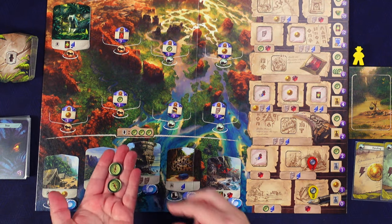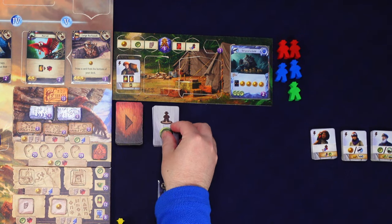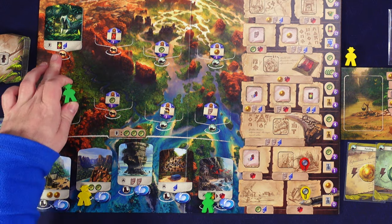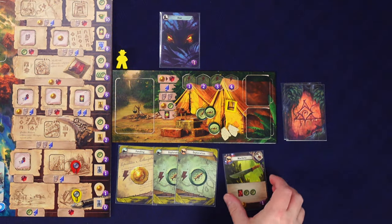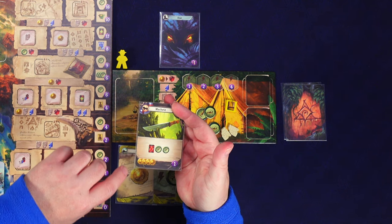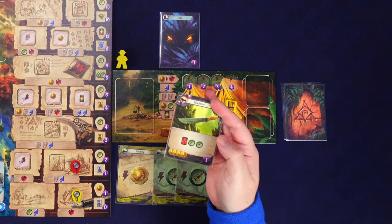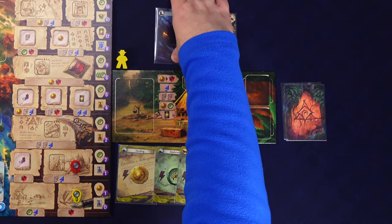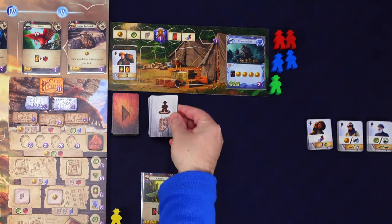The rival wants to place where there are compasses, but we took that open spot, so they skip that action. I play our machete as our full main action - it doesn't have a lightning bolt. We gain two compasses and exile a card. I'll exile this fear card permanently from the game, then gain two more compasses bringing us up to five.